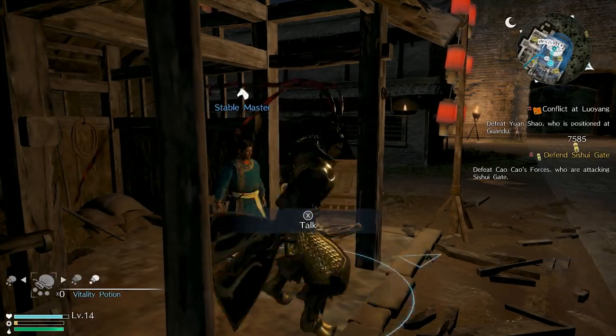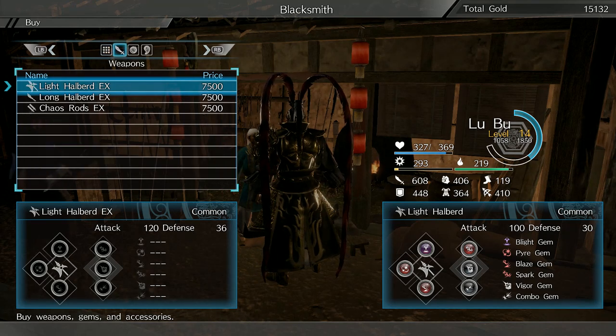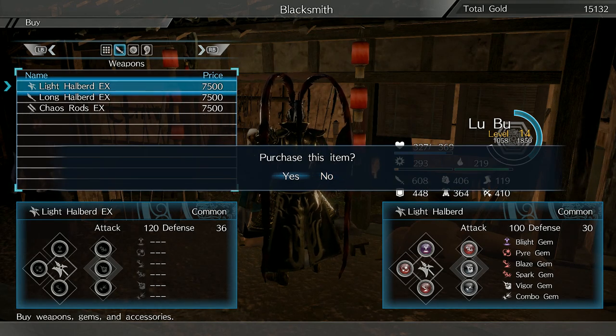Some things never change with the series, though — like legendary and epic weapons. Those make their return and the way to unlock them has been simplified greatly. If you're looking to up the ante of your character, you're going to have to get to crafting.